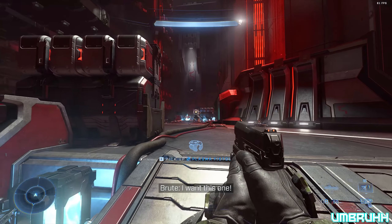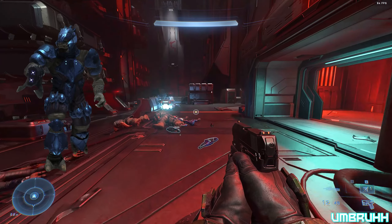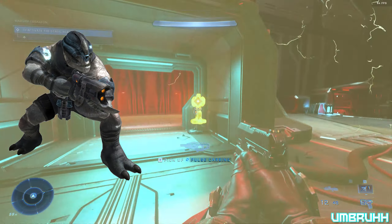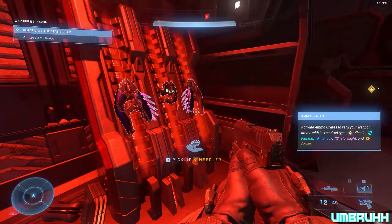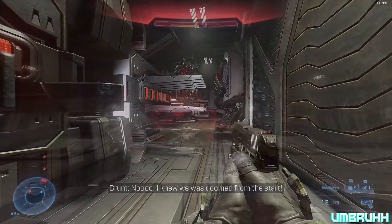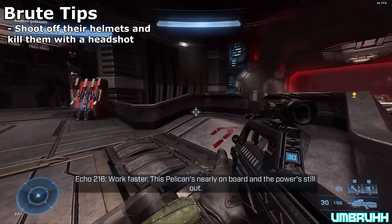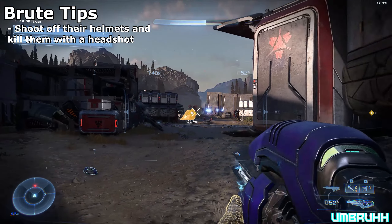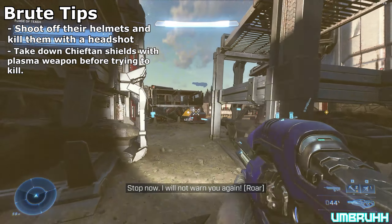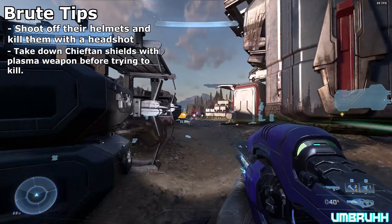Now let's talk about one of the most common members of the Banished: the Brutes. They're surprisingly easy to kill — more so than jackals. For most Brute enemies, they'll be wearing an armored helmet. Just shoot the helmet off and then shoot them in the head; you can pretty much kill them in two shots even on Legendary. Some Brutes will also have shields — usually chieftains or captains — so take down their shields with a plasma weapon. Disruptors and plasma pistols work best, especially the former.